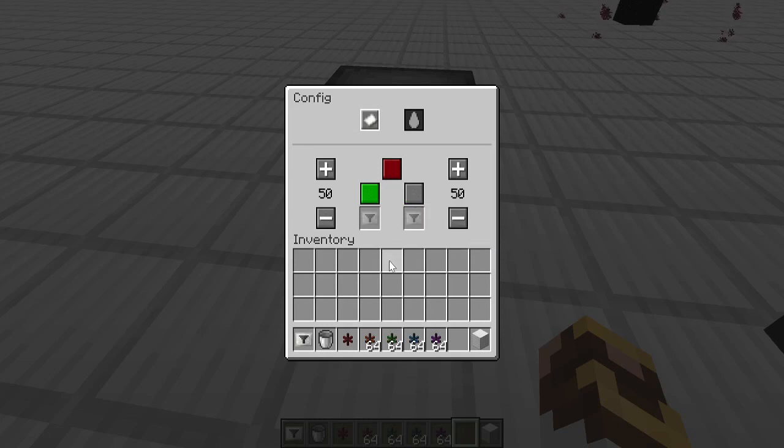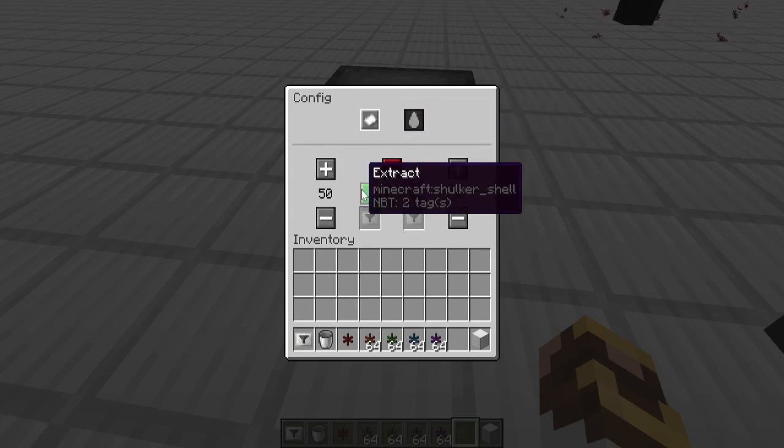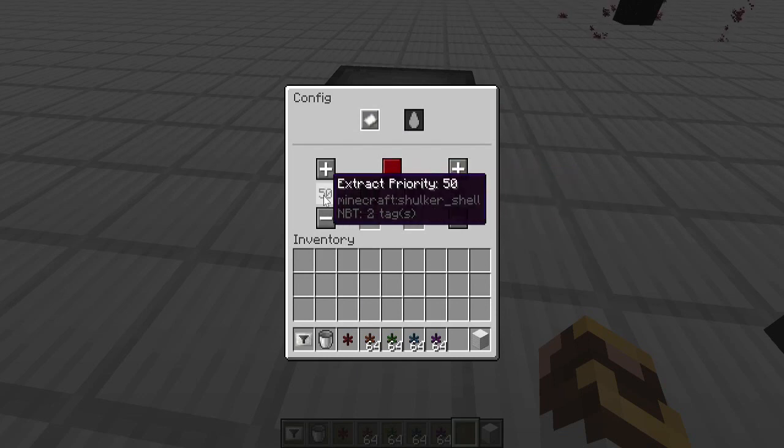Inside the configuration we've got a ton of options. We can configure this for items, or if this were a liquid storage tank we could do that as well. We have an extract option and an insert option — you can do one, the other, or both at the same time. For our purposes we're simply going to use the extraction option. You also have a priority option: 100 is the highest priority, zero is the lowest.